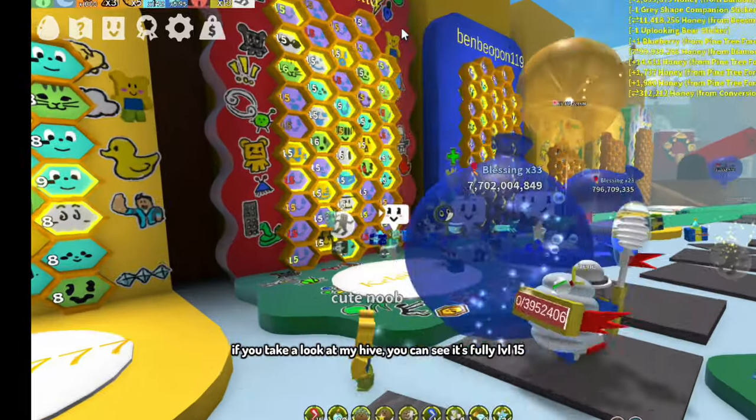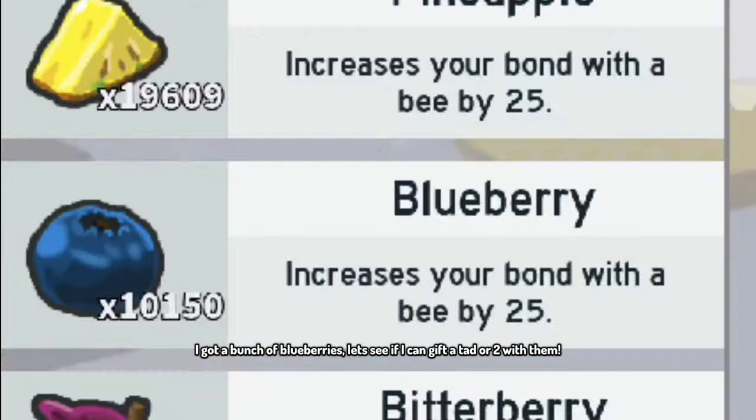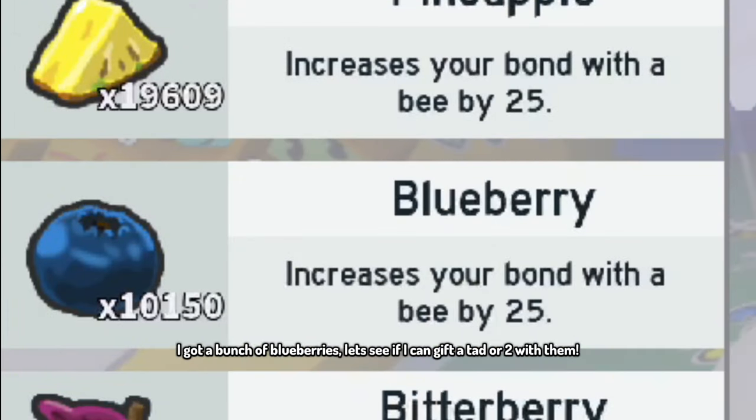So I kinda got a macro and it's really cool. I've been making tons of honey — let me just show you. If you take a look at my hive, you can see it's fully LVL15. I got a bunch of blueberries. Let's see if I can gift a tad or two with them.